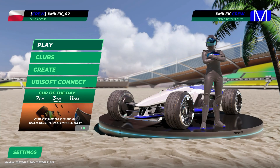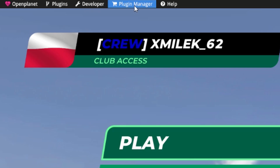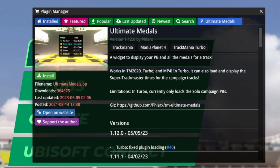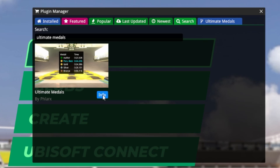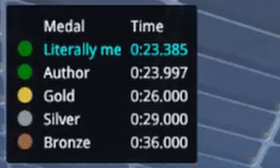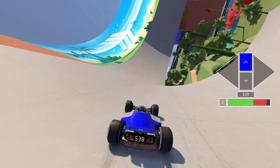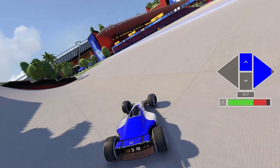After launching the game as usual, press F3 and you should be able to see a new menu on top of your game client. From here, you can go to the plugin manager to download new plugins. For the purpose of this video, I will download the Ultimate Medals extension, which shows you all of the medal times on every track. It should be available for everyone, but it's worth remembering that some plugins need standard or club subscriptions to work.